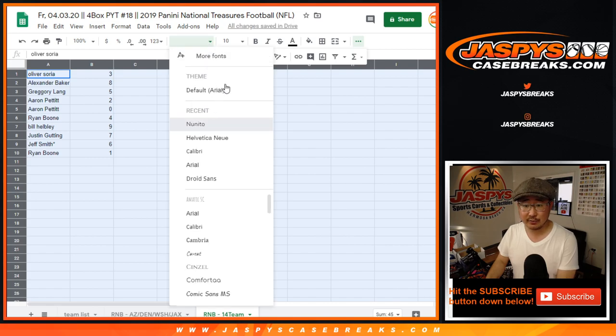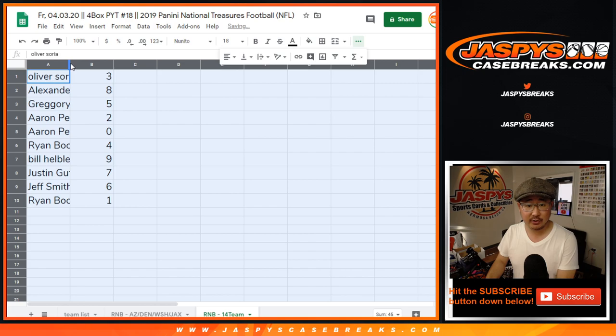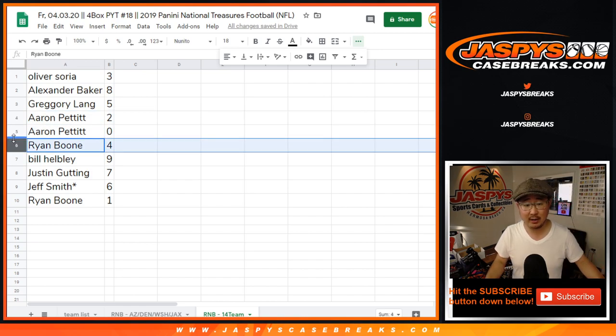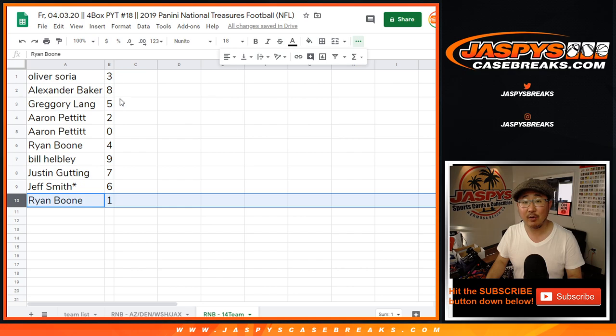Remember, zero gets any and all redemptions for those 14 teams, including one-of-one redemptions. Ryan, you'll still get live one-of-ones. Oliver with three, Alexander with eight, Greg with five, Aaron with two and zero, Ryan with four, Bill with nine, Justin with seven, Jeff with six, and Ryan with one.